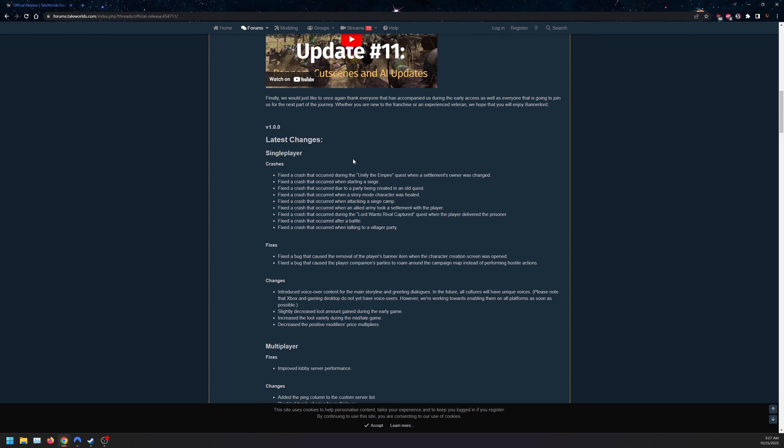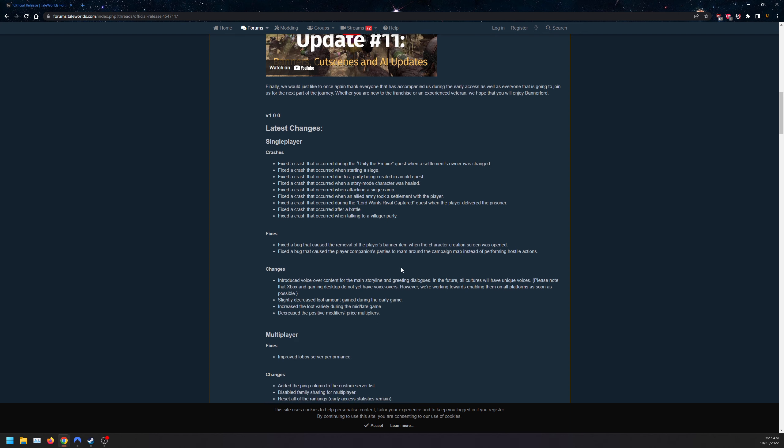The 1.0.0 latest changes: single-player crash fixes include a crash during the Unified Empire quest, a crash starting a siege, a crash when a story mode character was healed, attacking a siege camp, an allied army taking a settlement with the player during a lord quest right after a battle, talking to a villager party, and a bug that caused removal of the player banner item and companion parties roaming incorrectly.